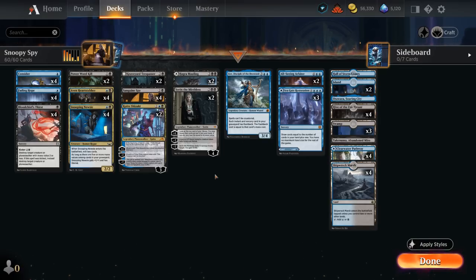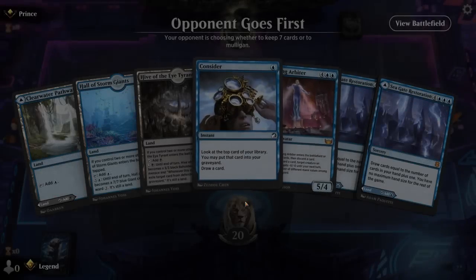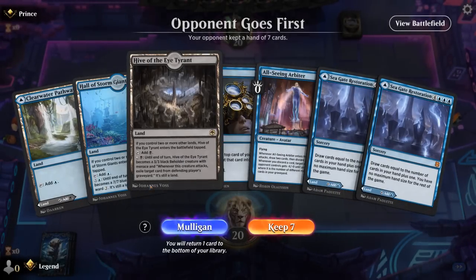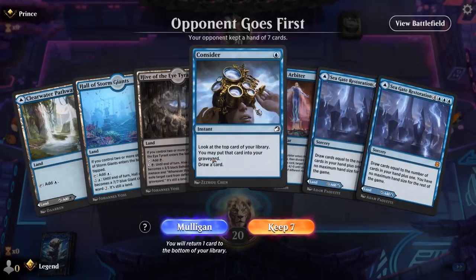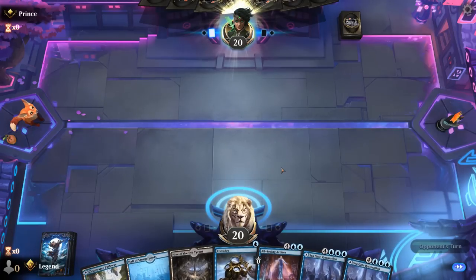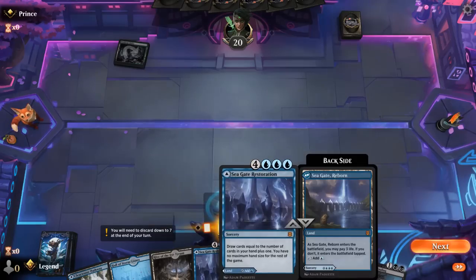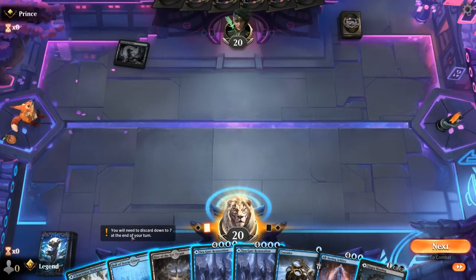So that's our deck — now let's jump into some games and see how the deck does. We're on the draw, our hand's missing some 2 and 3 drops, but we do have a Consider, so I'll try it out. And then we can maybe discard one Restoration to the Arbiter once we get to it.